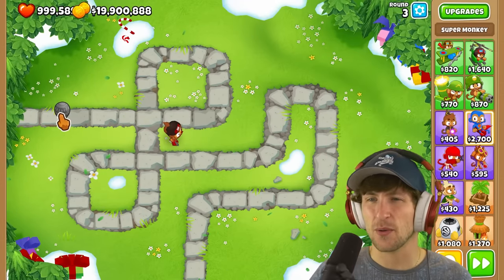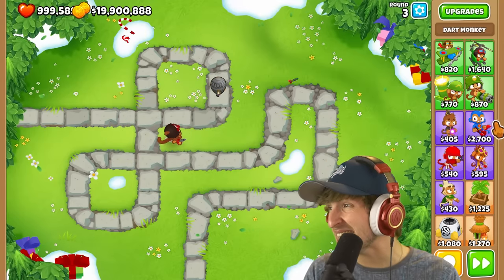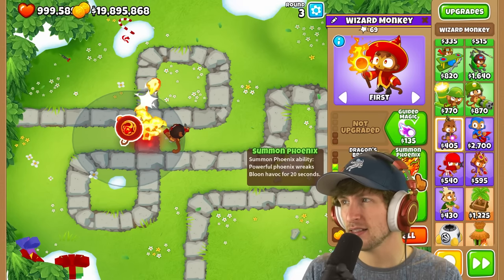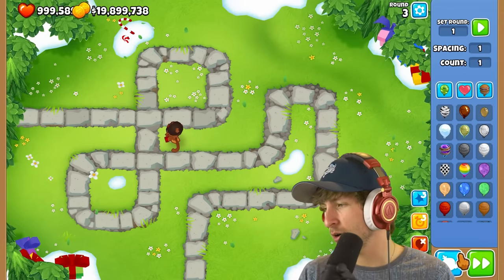Next up looks like a dark ceramic — a lead ceramic. Dragon's breath — fire can pop it. So it's a lead ceramic. What about a white ceramic? Full metal jacket can hit it.